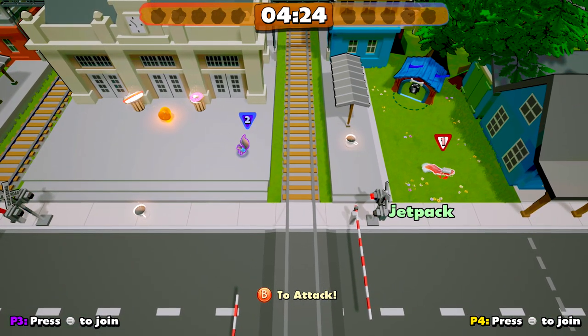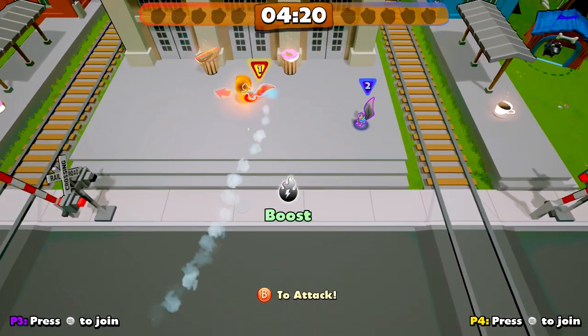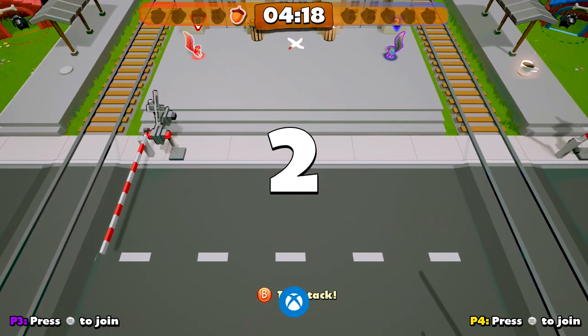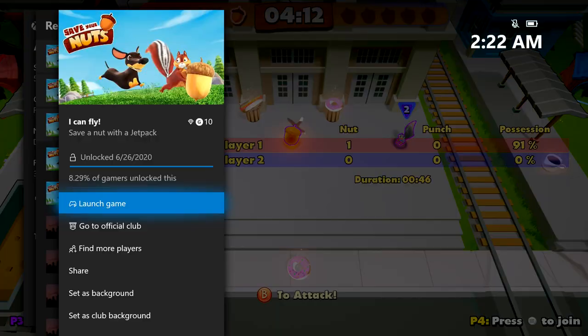Once you manage to pull a jetpack, what you want to do is quickly steer yourself towards the nut and then quickly grab it while the power-up is still active. Then while you are still jetpacking, you want to make sure you run it into the doghouse. Once you manage to score a goal with the jetpack equipped, you should be good for the achievement.